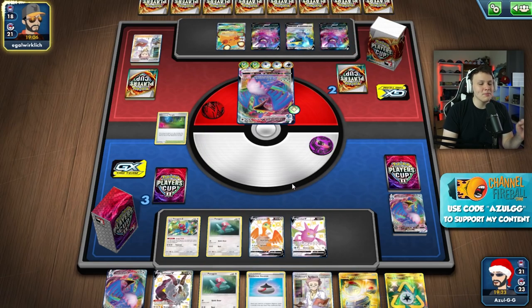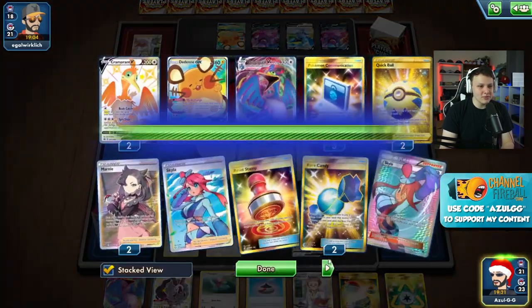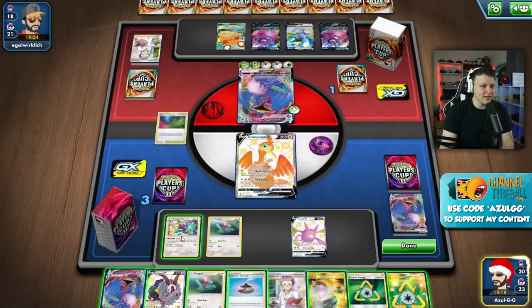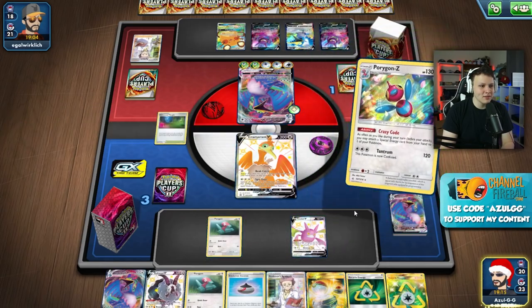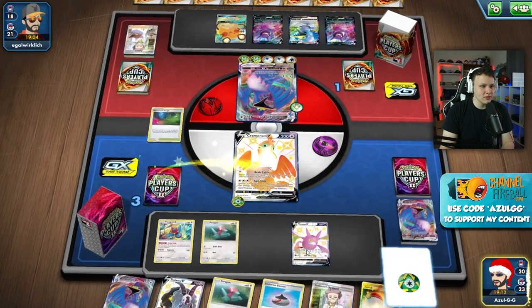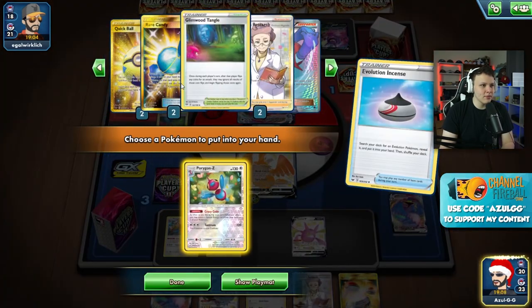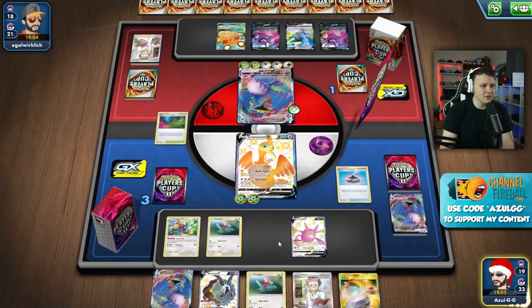We're in big trouble now. We have to go all out and try to get the one KO with our VMAX. That misclick was huge - nothing else to say. We have a lot of energy left though, so we can definitely pull off this big knockout. Double Recycles - let's grab this to thin out the deck. We have a Crobat and a lot of energy left, so we can definitely pull it off.